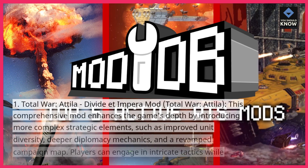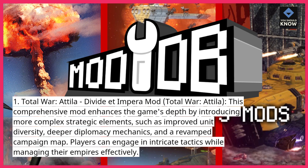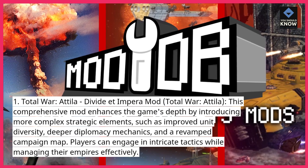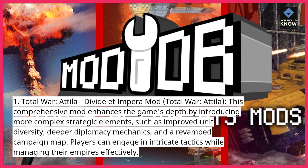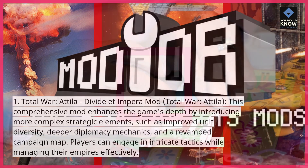1. Total War: Attila – Divide et Impera mod. This comprehensive mod enhances the game's depth by introducing more complex strategic elements, such as improved unit diversity, deeper diplomacy mechanics, and a revamped campaign map. Players can engage in intricate tactics while managing their empires effectively.